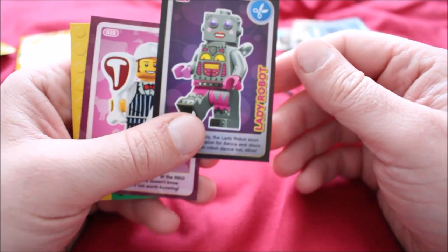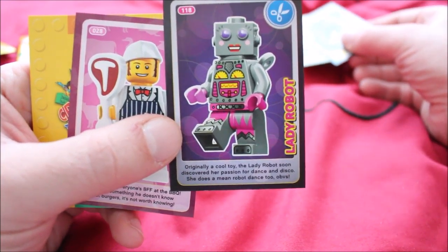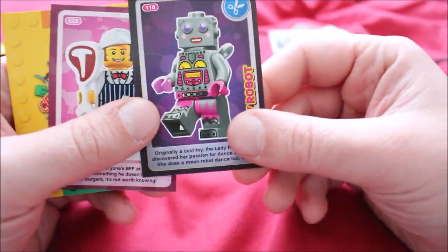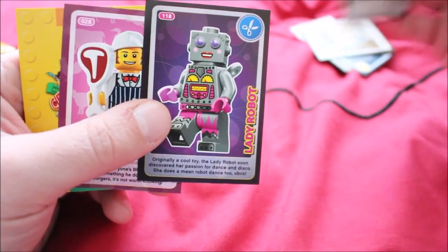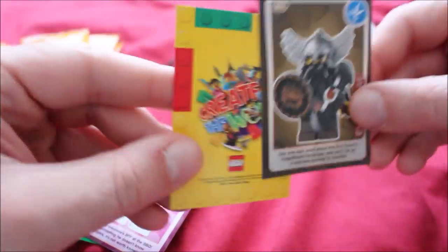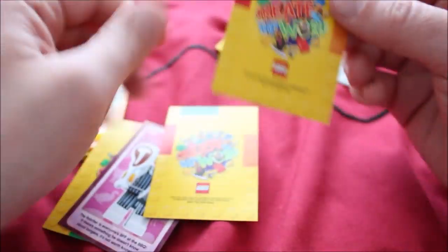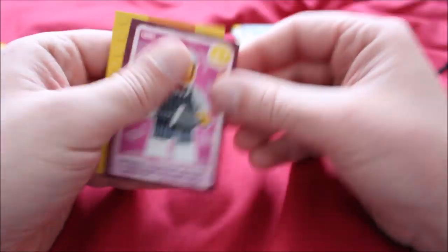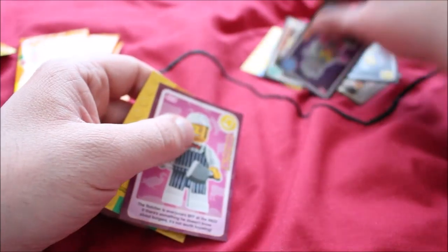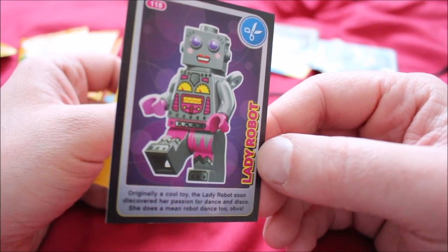It's a lady bot — a fem-bot. She's got the scissors symbol in the corner, which the evil dwarf had before. Actually she's got a different combination of bricks — she's missing the blue. Does that mean she's more powerful? The prospector and the cowgirl all have the same combination. Is this some sort of faction thing? I just don't know.